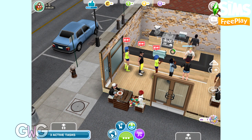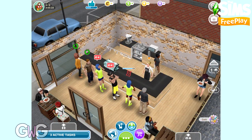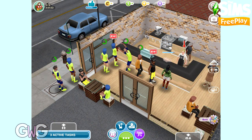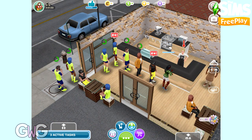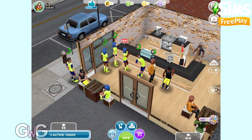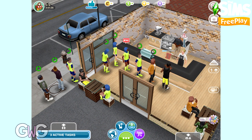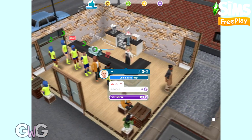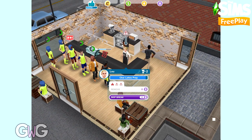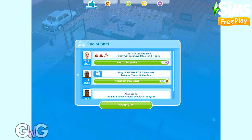I'm going to show you what a stress event looks like. We've got three very angry customers and each time staff deal with an angry customer they get more and more stressed. I worked out that you need four stressful customers to get a stress event. On the fourth one you can see a staff member has suffered a stress event - the danger symbol appears above her head. At the end of the shift she got two stress events so she called in sick and was unavailable for three hours.